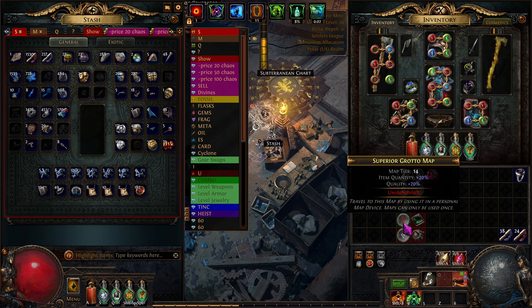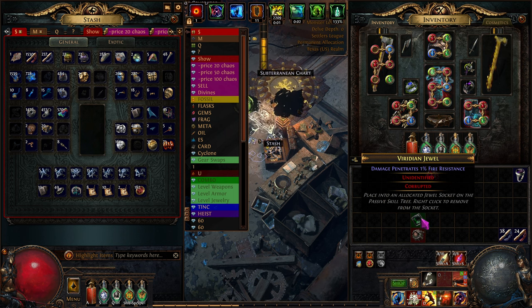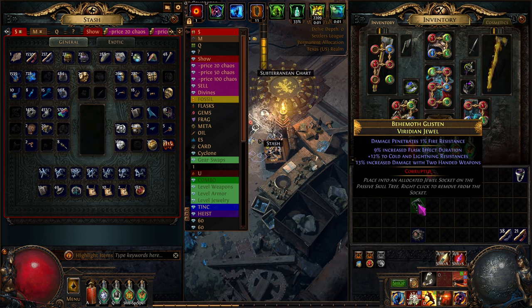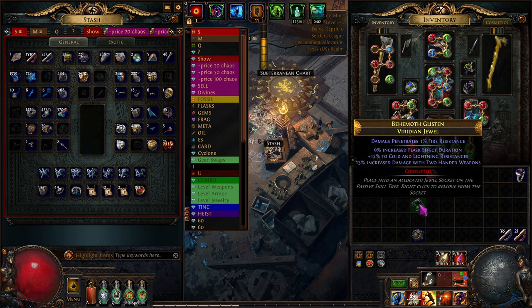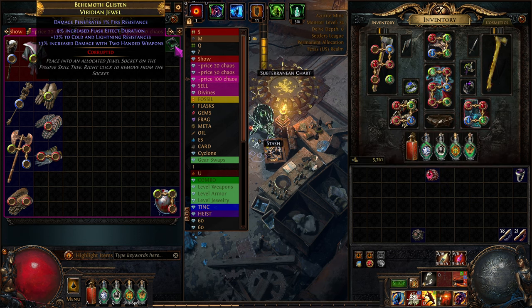Got a ton of scarabs. Holy cow, there's a lot of maps - maps to stay in is never an issue anymore. We got a corrupted one here. Damage penetrates that - a two-hander with increased flask effect. Let's see if anything comes up. We'll sell this for 100 chaos, maybe - probably it'll sell for like 30 or 20, but oh well.